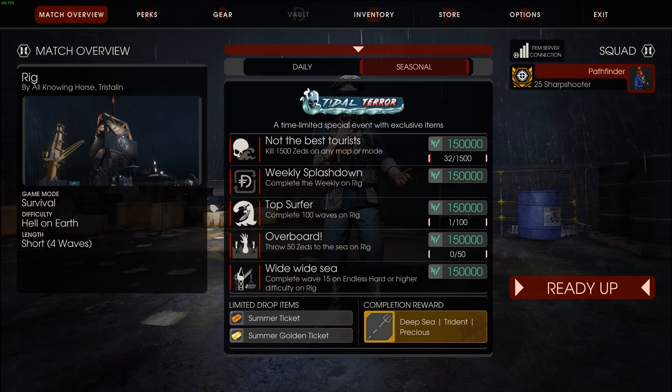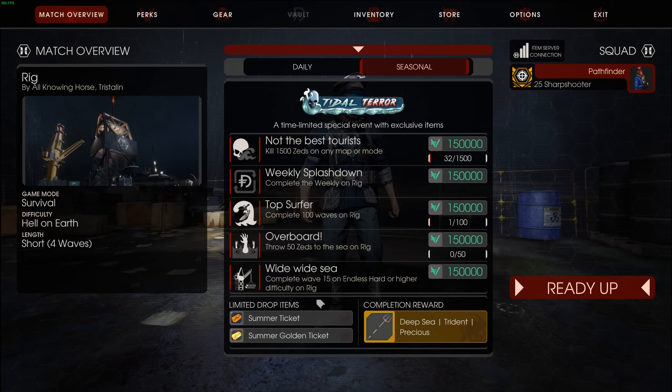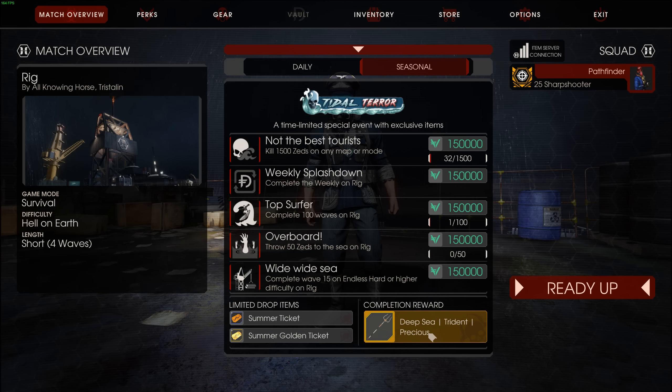You're gonna get your standard seasonal objectives — not the best. Kill 1,500 zeds, complete the weekly on Rig, complete 100 waves on Rig, throw 50 zeds into the sea on Rig, and complete wave 15 on endless hard or higher on Rig. Then you get yourself a deep sea trident — this is probably just another backpack, not a weapon, since they didn't specify.